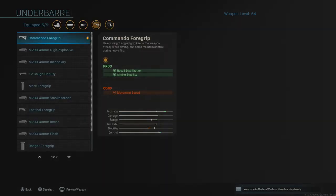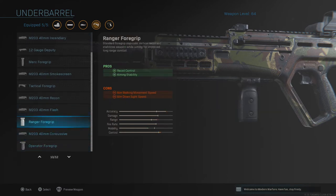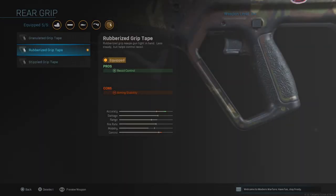The next attachment is the underbarrel — the Commando Foregrip. This helps you acquire targets really quickly. Compared to the Ranger Foregrip, which is consistent when shooting but doesn't acquire targets as fast, the Commando Foregrip reacts much faster. It increases recoil stabilization and aiming stability, and test it out yourselves — you'll see the Commando Foregrip actually reacts a lot better than the Ranger.